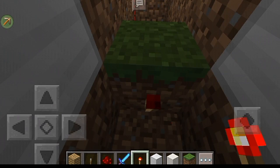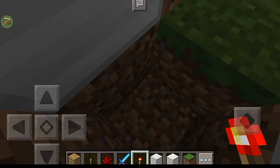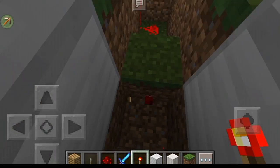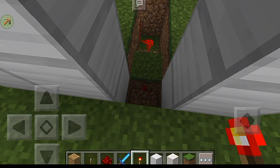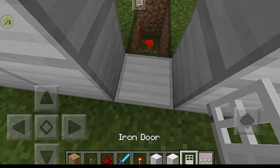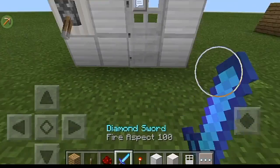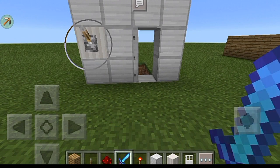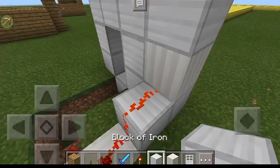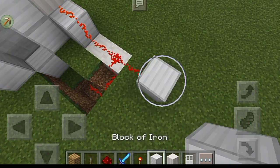Remove that and place any block — it can be dirt. Put dirt and a redstone torch. Be sure to put it in this position or it will not work. Put it down there and the light comes out. Now place a door, then test it to see if it opens and closes — and yep, it opens and closes.